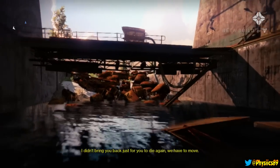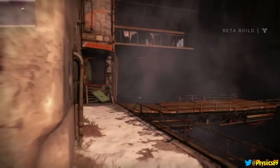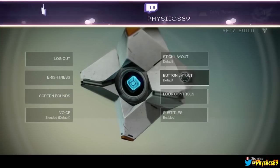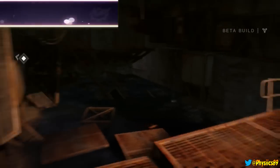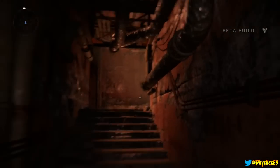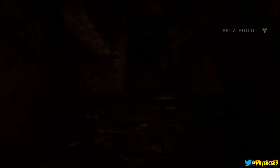I didn't bring you back just for you to die again - we have to move. Let me adjust the sensitivity if I can. Inventory, settings, log out. Controls - we'll be safer inside. I am an experienced COD player so I'm assuming... yep, that's what I'm talking about. Let's see where I'm going - I'm kind of confused, assuming in this door. I need to lower it a little bit more - it's a little bit too fast for me, just a smidge. That's fine right there.